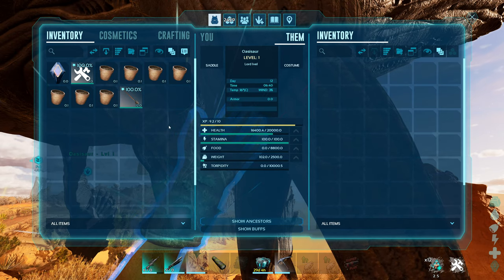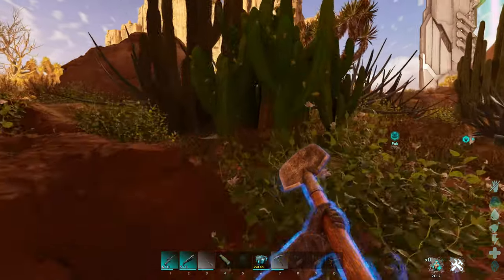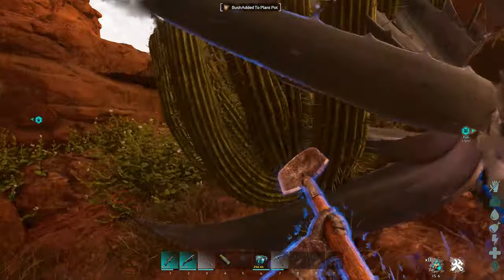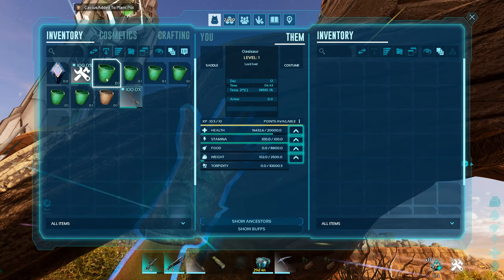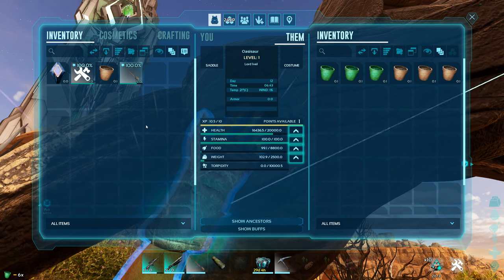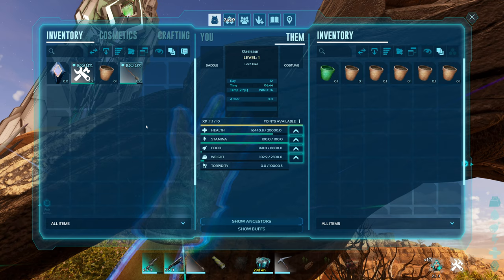To feed the Oasisaur you'll need a shovel and some plant pots, and start collecting the local shrubbery around the area. The bigger the better - go for trees and cactuses as they provide more food value than bushes. Return the potted plants to the Oasisaur; it will eat the plant out of the pot and give it back to you so you can refill it.